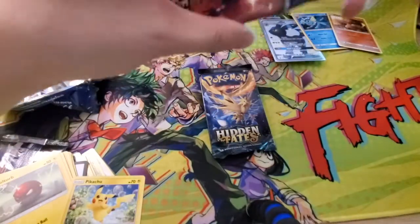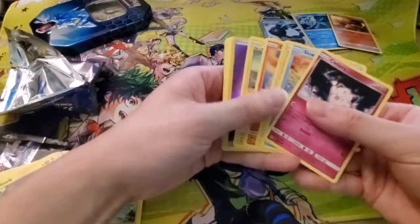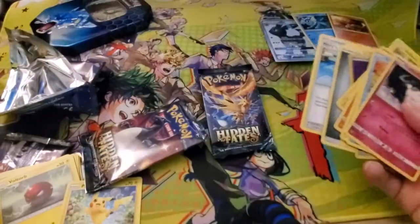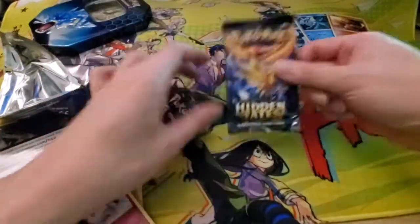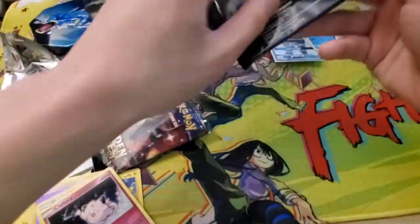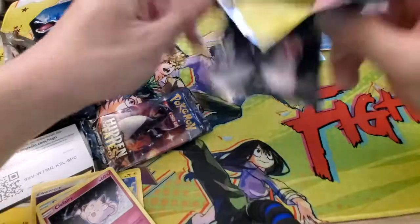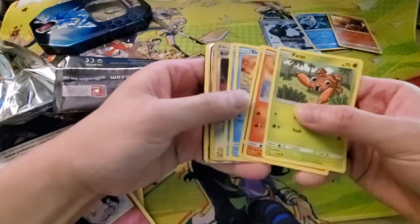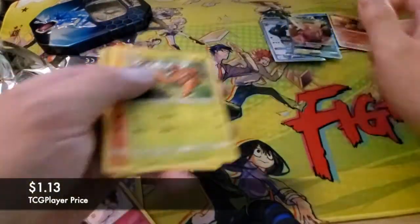This pack just will not open — I'm just gonna slide it out. We got a holo Energy — that's kind of cool. Even if we don't get anything out of this last pack, I'm already content with that Umbreon. But let's see what it'll do. We got a Build Analysis reverse and a Pinsir GX — so ultra rare out of the last pack! Wow.